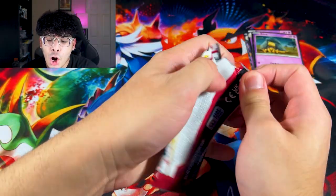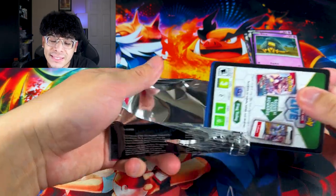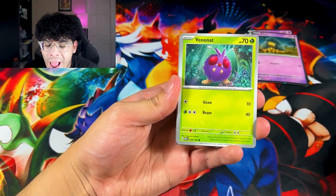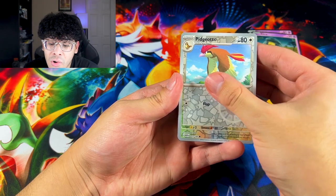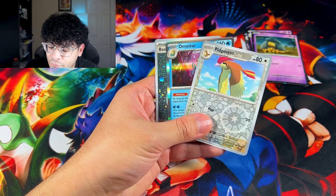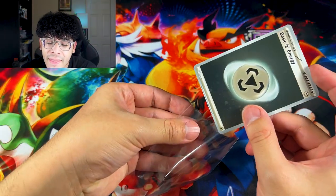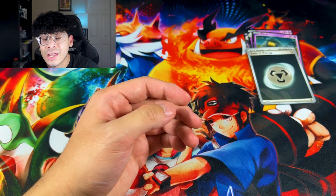Third booster pack. So far the tins are on top — no questions asked. We got Rattata and Squirtle. Can we get a God pack? A God pack sounds amazing right about now. We got Pidgeotto and Omastar. We got a Tentacool reverse holo. We got a Steel — Metal Energy, whatever you want to call it. That's our only hit. And we got a Cosmos holo — look at those swirls on that energy.